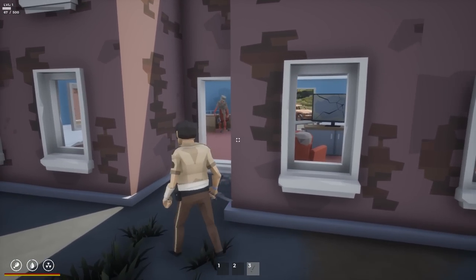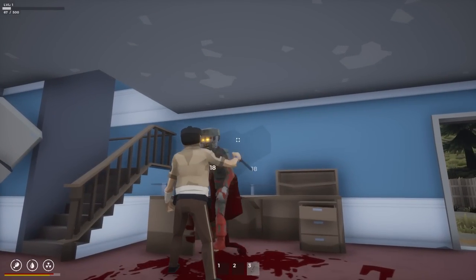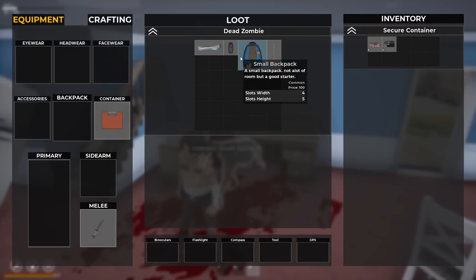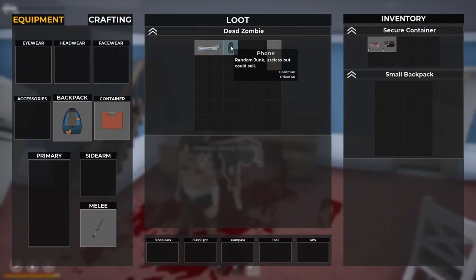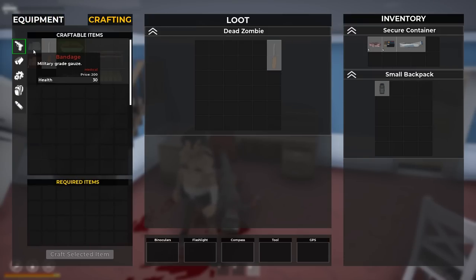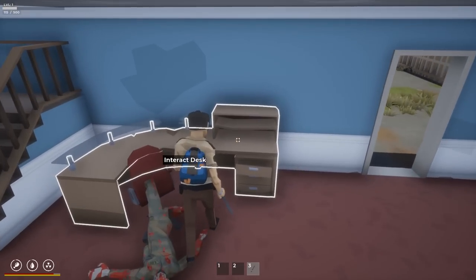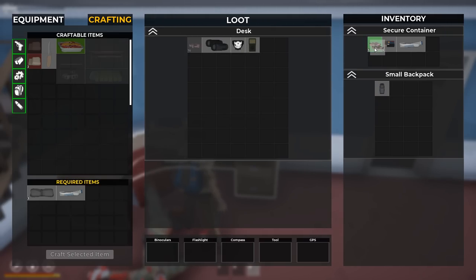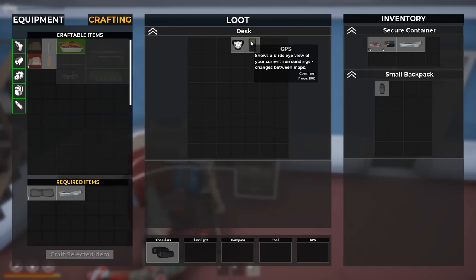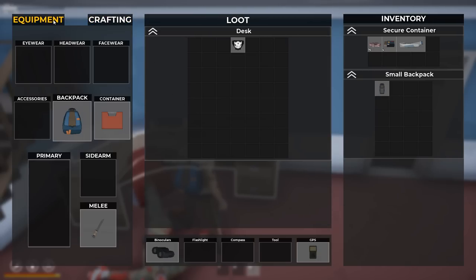The map is not procedurally generated, just hand-designed, but as far as I know it's very large with plenty to explore including urban areas, rural areas, and even dead zones. This fellow here - is this like a military guy? He's got a backpack, a shiv, a phone, random junk, and some antiseptic. We have a crafting menu here - we can make a bandage with cloth and antiseptic. We found binoculars and a GPS!